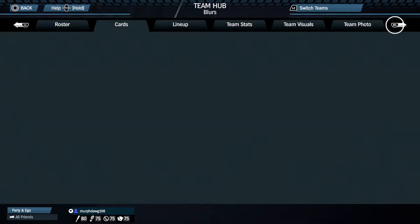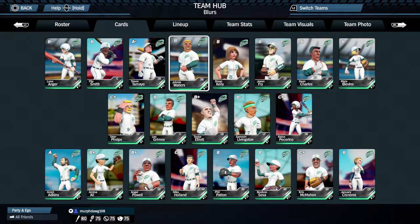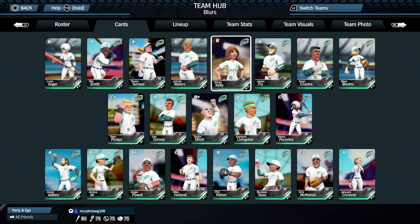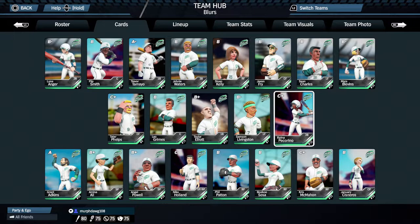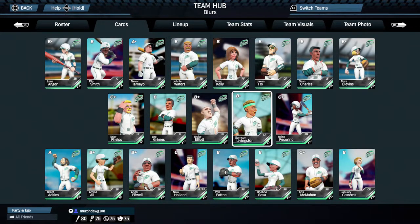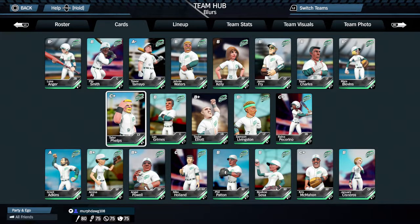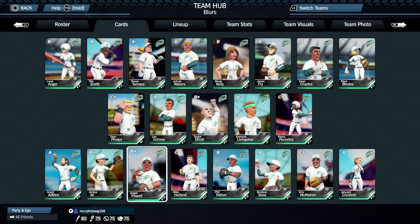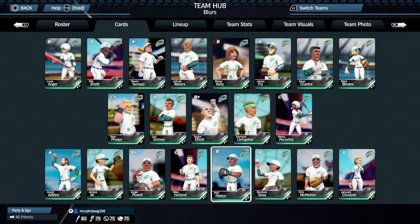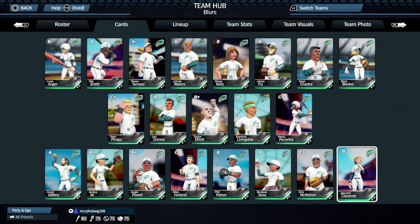You get a salary for players, which is very nice. Here's what everybody looks like on the roster: Luna Anger, Flip Smith, Trevor Tomeo, Johnny Waters, Sloan Kelly, Jackson Frye, Sean Charles, Myra Blevins, Raina Pecorino, Samson Livingston, Taylor Elliott, Leo Grimes, and Taylor Phelps. In pitching we've got Grant Adkins, Amina Ali, Angel Powell, Nico Holland, Phil Patton, Bobo Sosa, Chris McMahone, and January Cisneros.